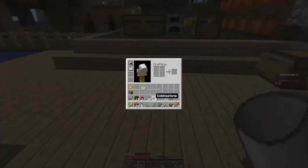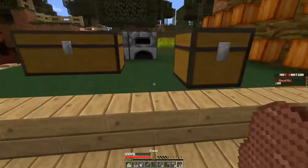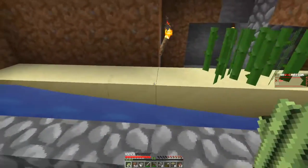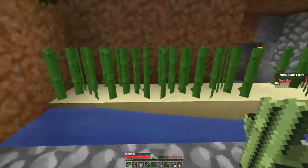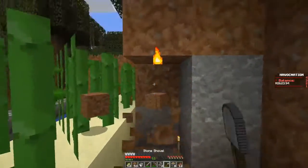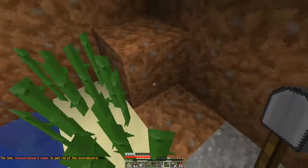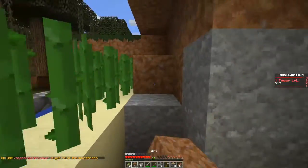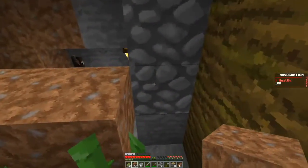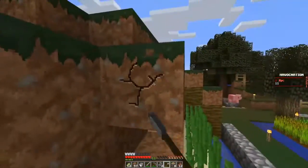If you guys would like to see how to make this farm, you can check down in the description below and I'll have the link to the video I watched to make this farm, so if you guys would like to recreate it, go for it. The next thing we're going to do is take this layer out as well — actually, just that part. There we go. So we have this with one block above the sugarcane.